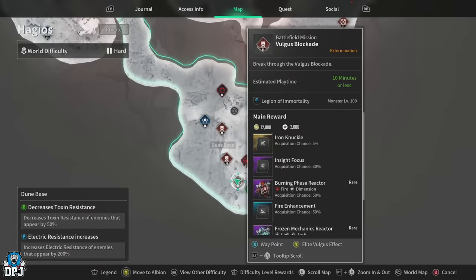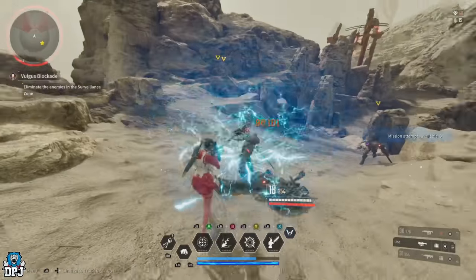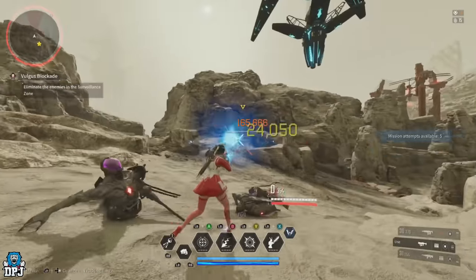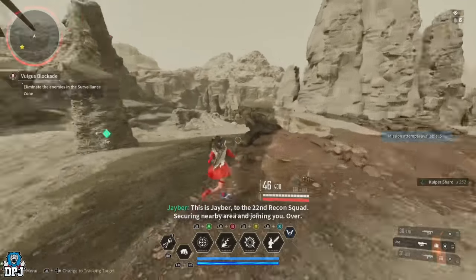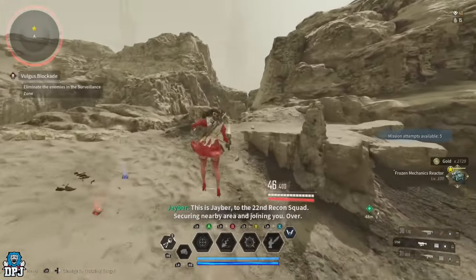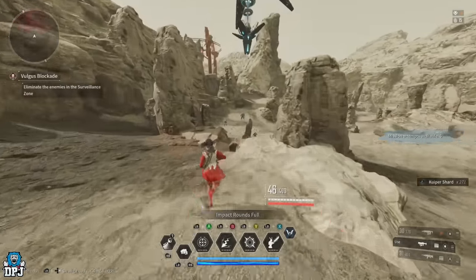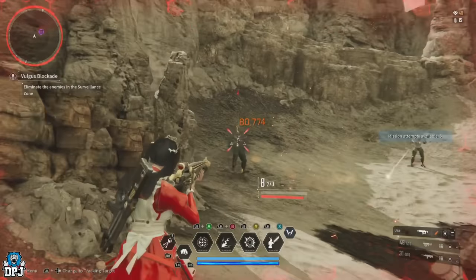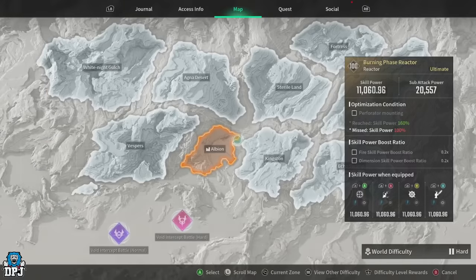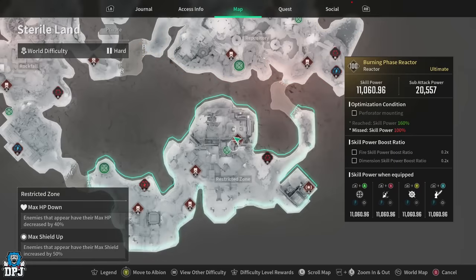For Yesa's impact round mounted reactor, head to Hagios, the Doomed Base area, and run the Vulgar's Blockade mission. Having played all the missions in this area numerous times, this is the best one. You can run it in a little over three minutes without any problems, and its constant flow of enemies rewards you with plenty of reactors.